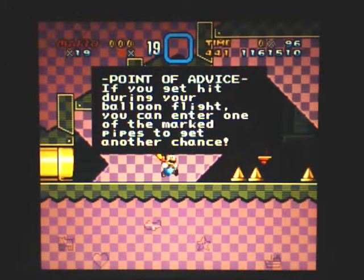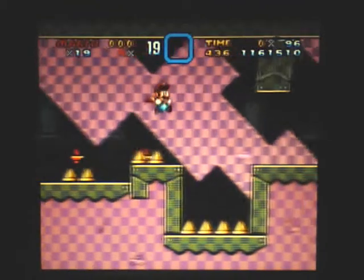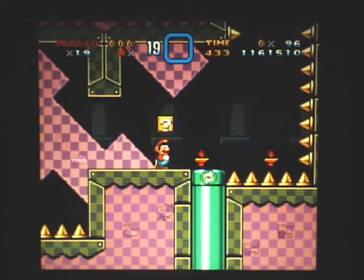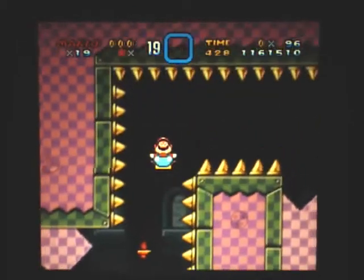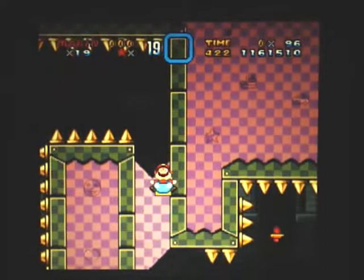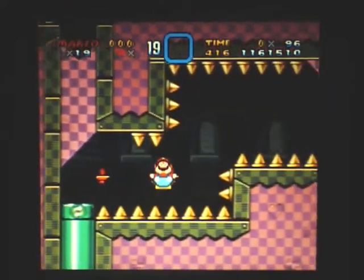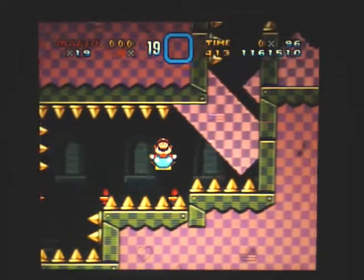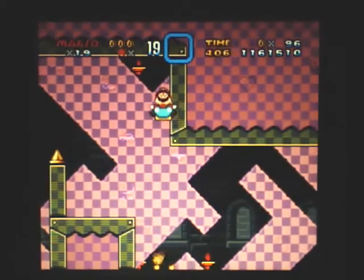Oh my god, it's the Acoustic Castle music! Points of advice: you can hit during balloon flight, you can enter one of the marked pipes and get another chance. It's a reset pipe. This is basically a 'let's abuse the P-balloon' gimmick — let's see how long you can last without dying on the spikes. And apparently quite a long time, because we made it.